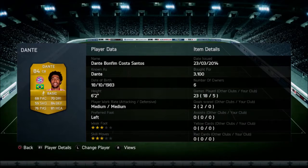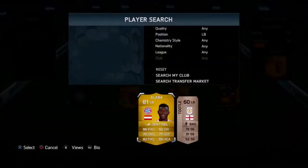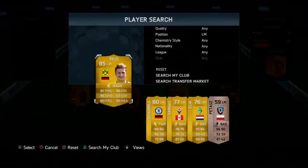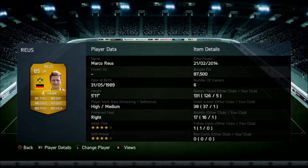Dante is very agile for a 6 foot 2 centre back and he's absolutely awesome. The left back is David Alaba with a sentinel chemistry style on — 86 pace, 70 shooting, 82 passing, and 80 dribbling. He cost 14,750 coins. He got 2 assists in the opening 5 games, which for a left back is absolutely phenomenal. He's getting up that wing and crossing some absolute lethal balls in. He got 55 assists in over 180 games for his previous club, so he can't be doing that bad.